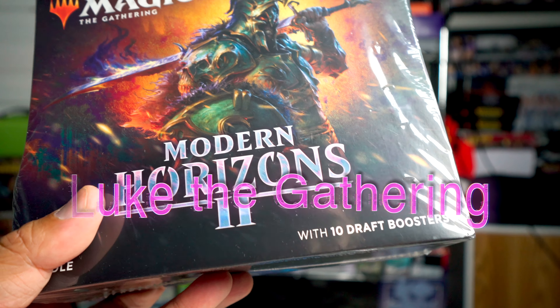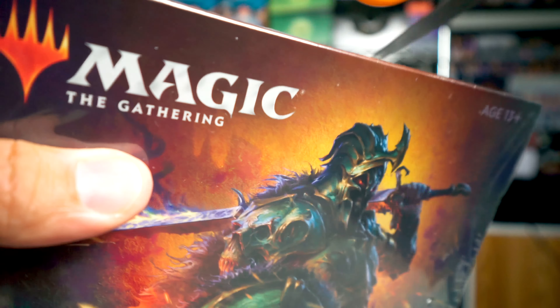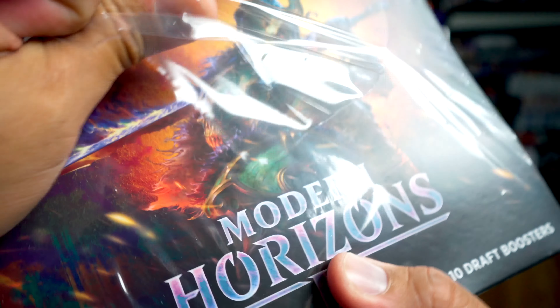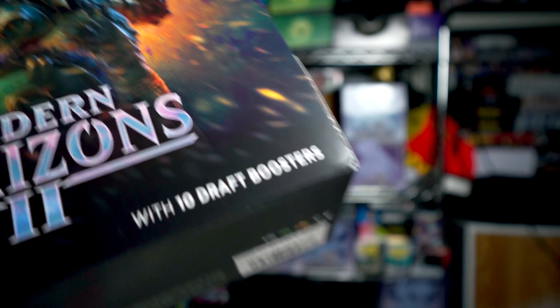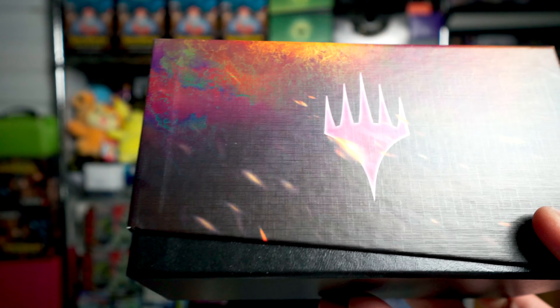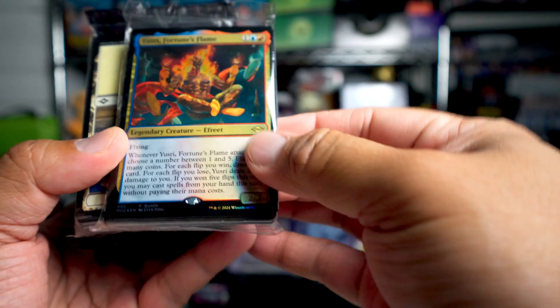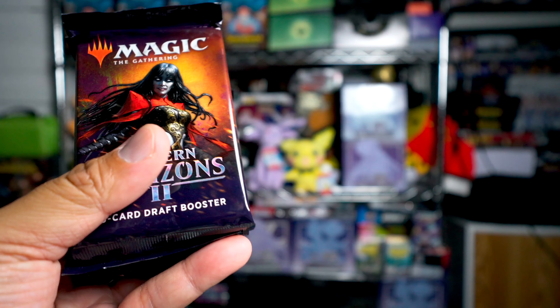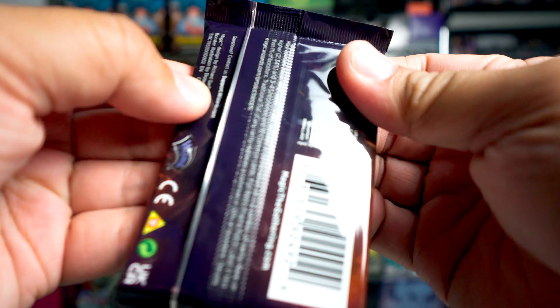Hey, Luke the Gathering here, and it's bundle time — 10 draft boosters of Modern Horizons. I get a lot of Modern Horizons, I really am in love with this stuff, but I don't get a lot of draft boosters. I get the set boosters and collectors boxes mostly. I've gotten one of these before and this is the second one. The first one I got for full price, which was really expensive, but this one I paid about 60 for, so a lot more palatable.